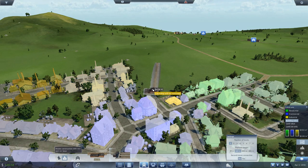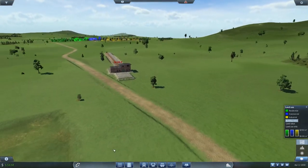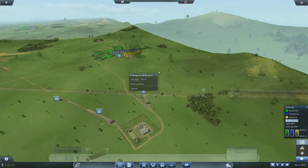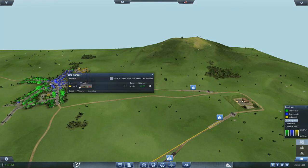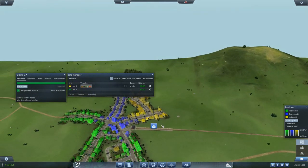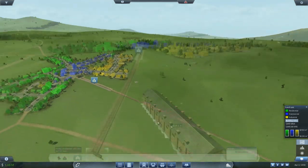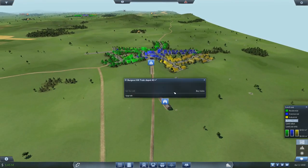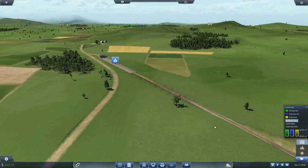There we go — it fits without removing another building, which would be too expensive. Now we need one station at the other end, put you in there and hook it up with a little road. It's still in the catchment area — 23k, not too bad. We just need to put that line in, buy a train, put a depot in. New line, from there to there. We'll wait on buying a second train until we've got some food being delivered up here. Let's set it running.